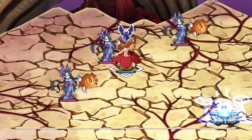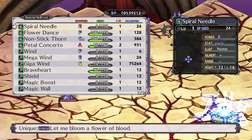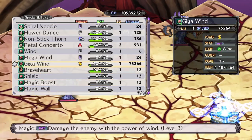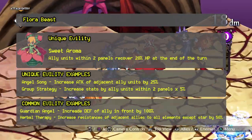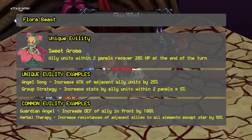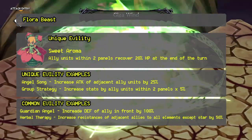Flora Beasts were introduced in Disgaea 2 as a supporting monster. While Sea Angels lean a little more towards offensive magic, Flora Beasts are kind of odd. They have a decent attack and intelligence, and they have a good res stat.